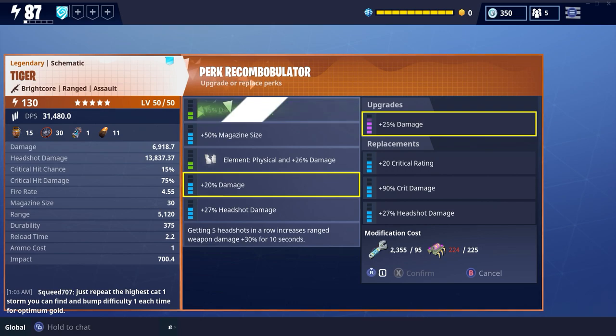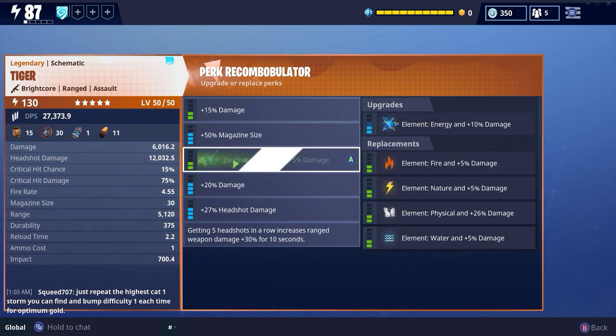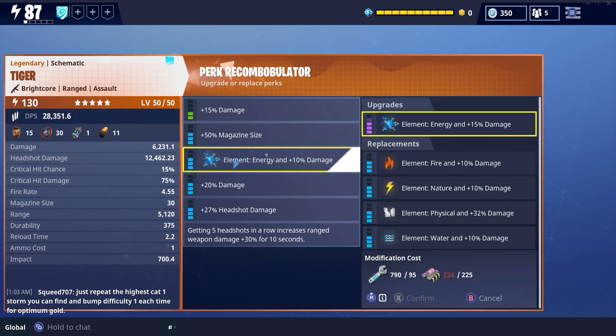If you like the Dragon's Roar and you like the Deathstalker, this is their love child — they produced the Tiger. And this weapon is amazing. I'm going to grind out the perks and max it, it's that good. So how about I stop praising it and let me show you some gameplay. Let's let the Tiger shine.